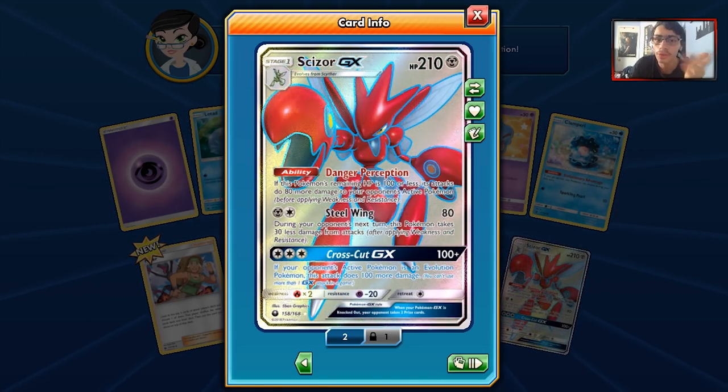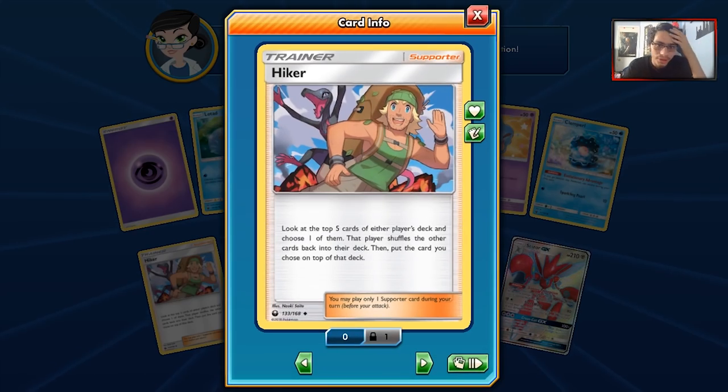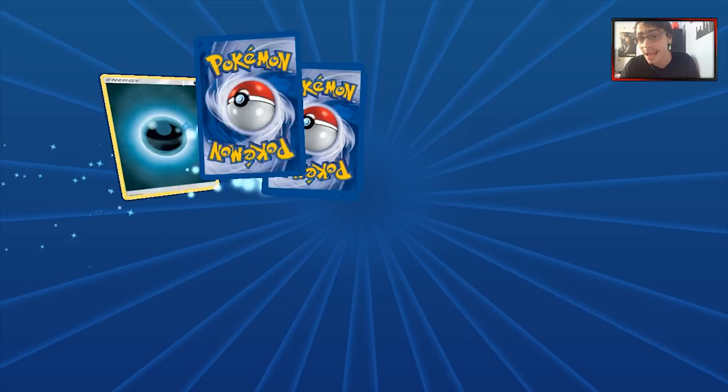I expected to pull another Foul Play Scizor for some reason, and look at that — now we got three Foul Play Scizors. We do get a Hiker: look at the top five cards of either player's deck, choose one of them, and that player shuffles those cards back into the deck. We got a Foul Play Scizor again so now we have three of them.